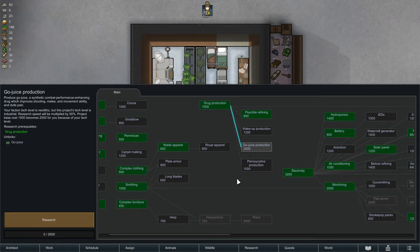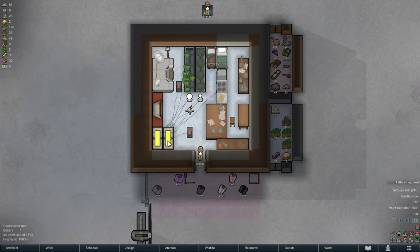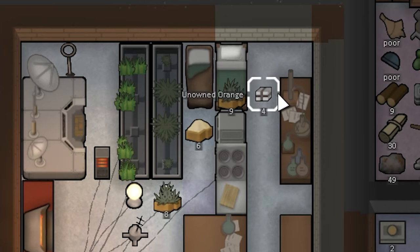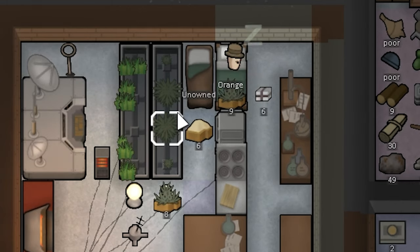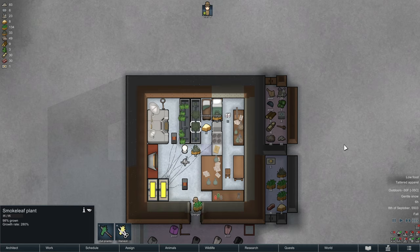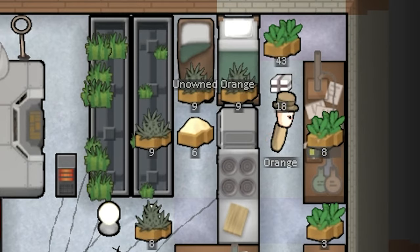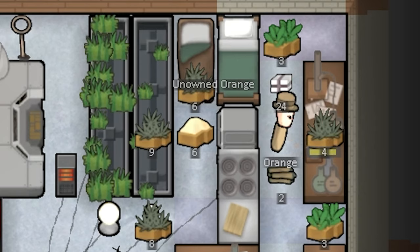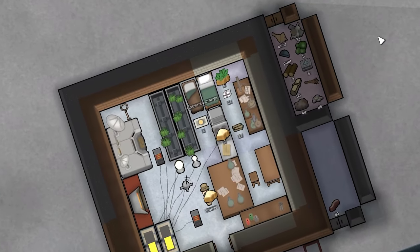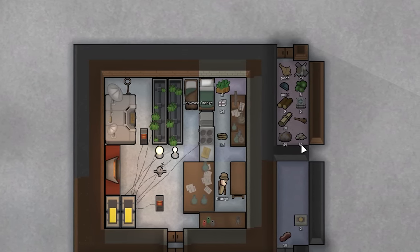Let's just keep researching things that will make him rich. Only eight psychoid leaves for Yayo — now we have a nice box of it, and we can use this to sell to other factions. We had quite a lot of that stuff fall out of the sky — it's looking a little bit more like Breaking Bad now, but it's worth a lot of money, $21 each. He really does work fast at it too. Just keep making both of these forever. These are worth not quite as much as the Yayo, but it's still pretty good. I didn't think I would end up running a farm in the Arctic, but that's pretty much what this has turned out to become.